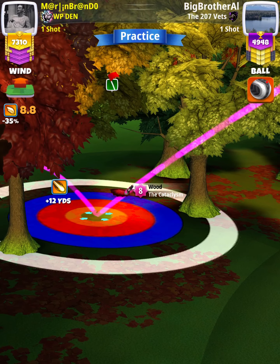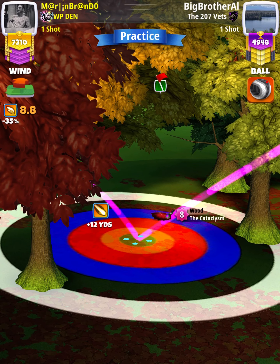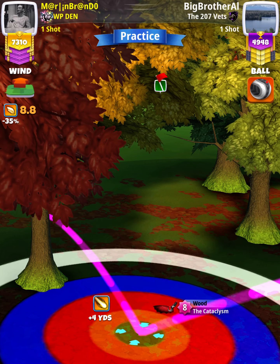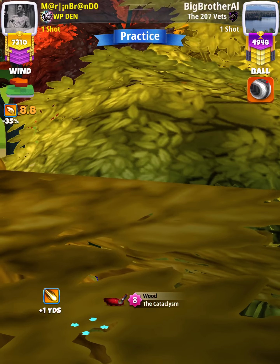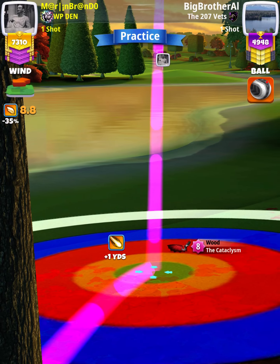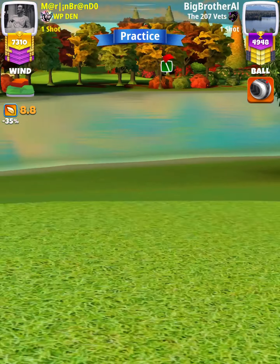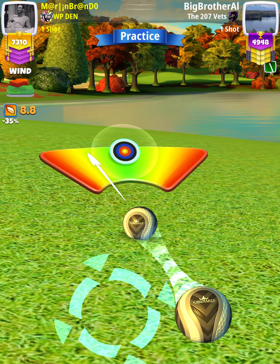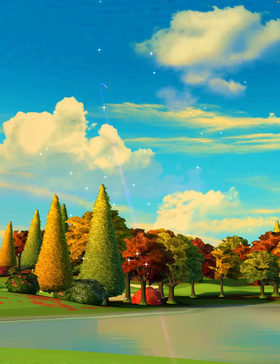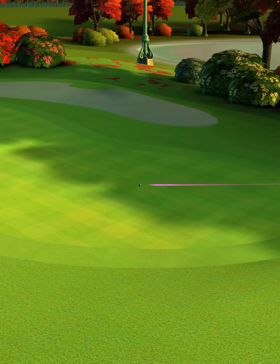My adjustment is going to be P3 max plus zero percent elevation. After my adjustment I'm going to push forward that one ring that I had to push into overpower for my aim. Then we're going to apply one and a half balls of right curl. We hit perfect — ball's going to land in the rough, second bounce going to land in the fairway.